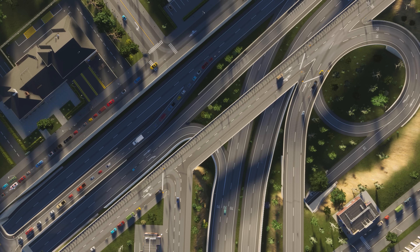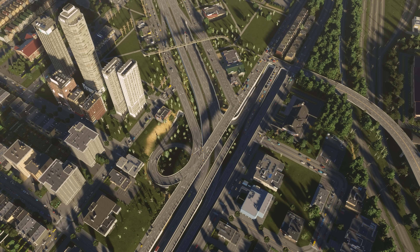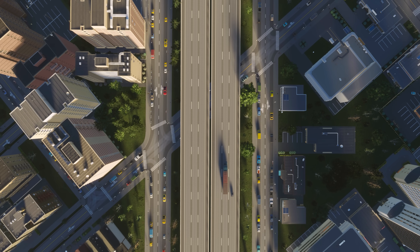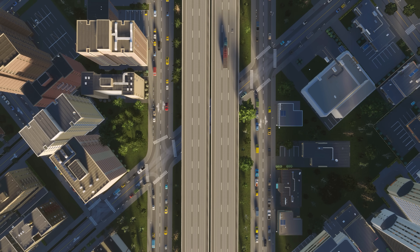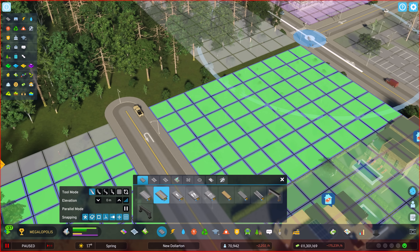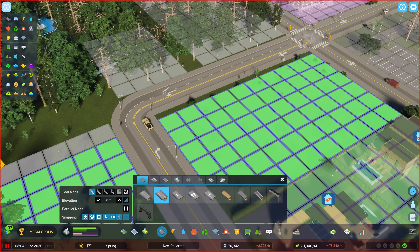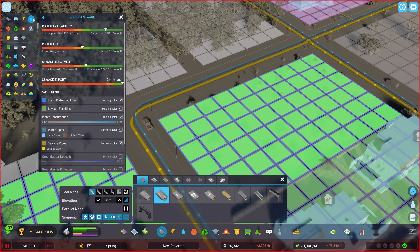City building starts with roads. Roads allow people, goods, and services to move through your city, of course. And in Cities Skylines 2, all roads except for highways automatically carry water, electricity, and sewage lines. It's a shortcut that lets you focus on what you love about city building sooner.